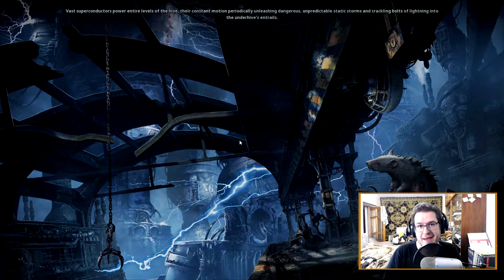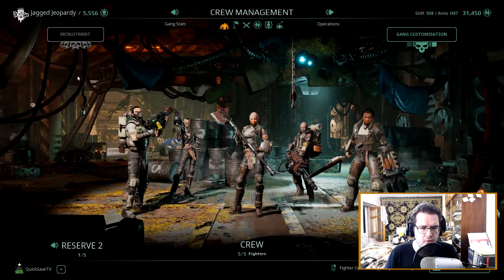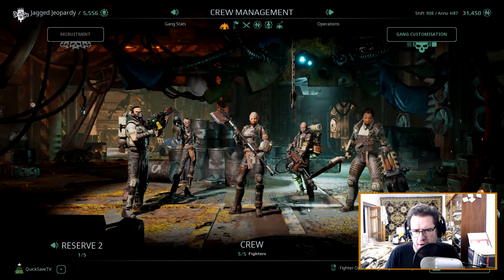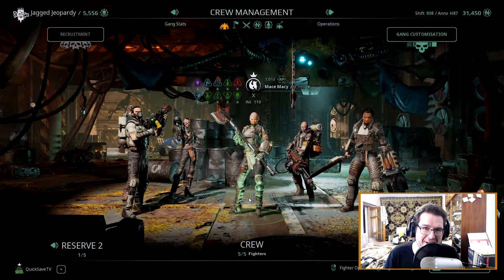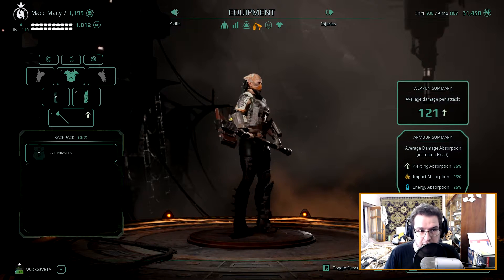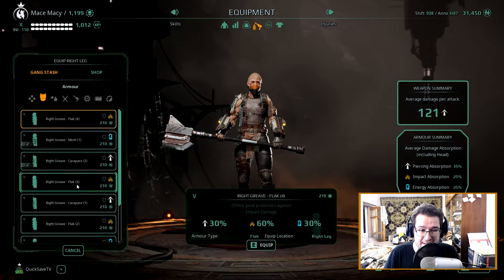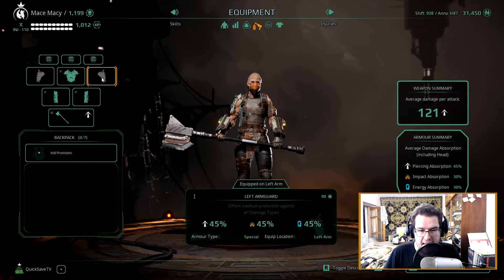Now take a look. When we organize our crew, one of the important considerations is what armor they're wearing. What kind of armor is my brawler wearing? Am I focusing on carapace? Am I focusing on maybe something like flak? Am I focusing on something else entirely? In this case I'm focusing on carapace.